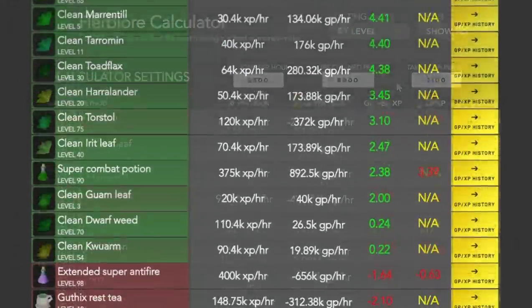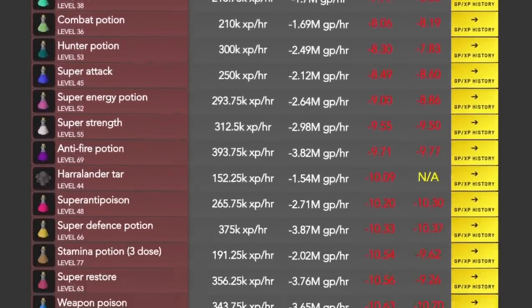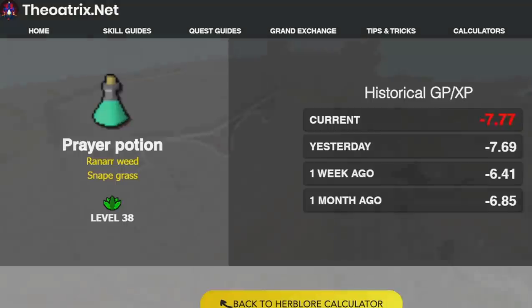From here, it's easier to see what method is right to train with. However, there's a range of go-to potions that I recommend for training at certain levels, which I'll talk about soon. You can also view the historical GP per XP, so you can track how the cost of a certain method has changed over time.